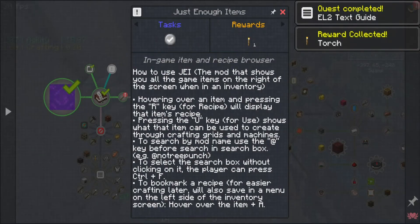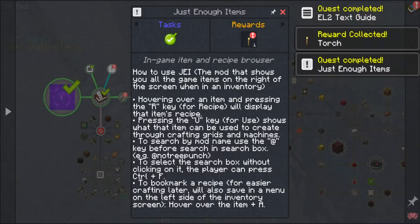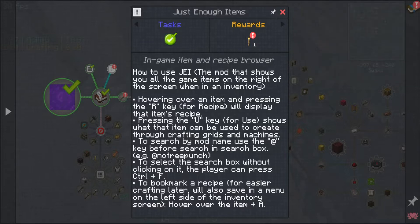I'll take the torch. In-game recipe browser - we are all familiar with JEI. Hovering over an item and pressing R key for recipes will display that and shows what items can be used for. Search bar is Control F.